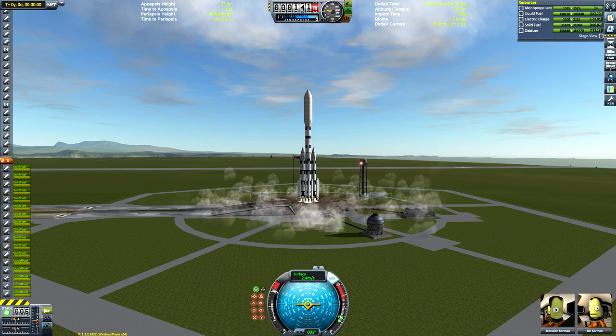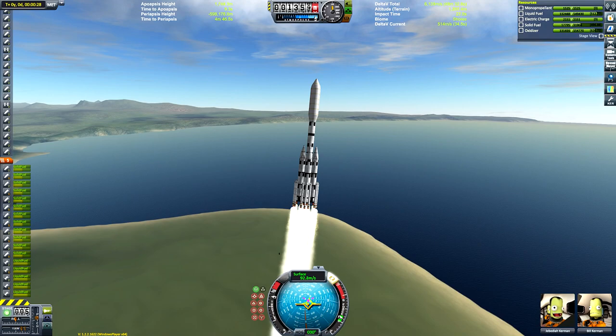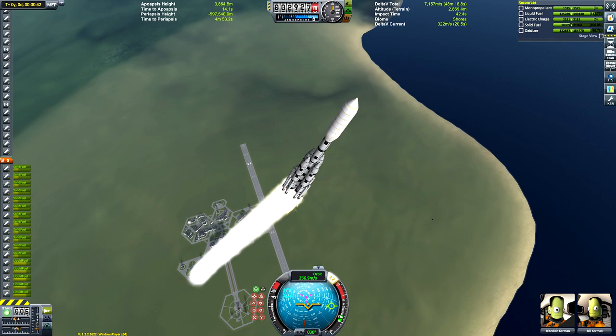We're doing this mission properly. If we look at the asteroid's trajectory on the map screen we can see it's going to be flying past at an almost completely polar inclination, and to save fuel and make this mission much easier we're going to be launching ourselves into an orbit of the same inclination right off the bat.